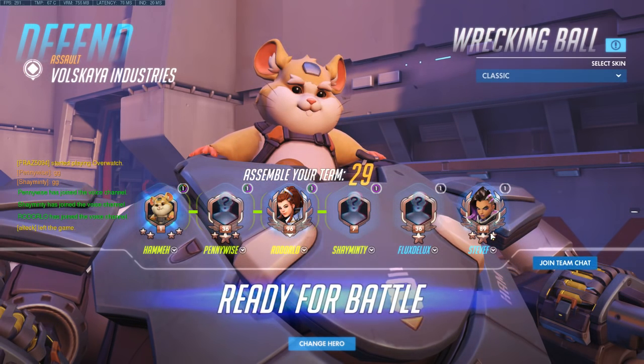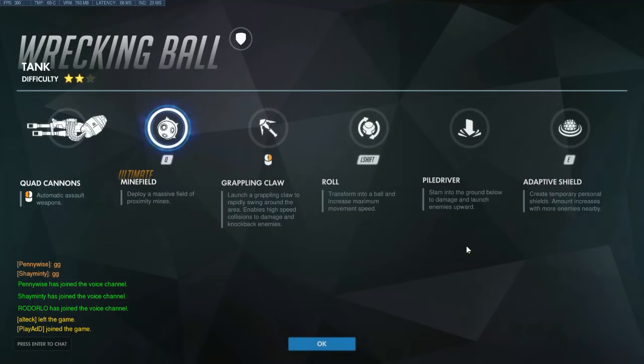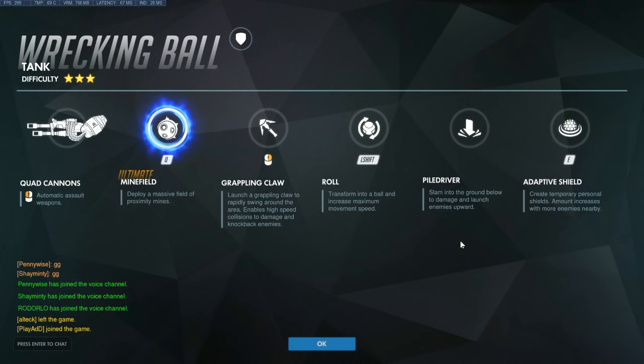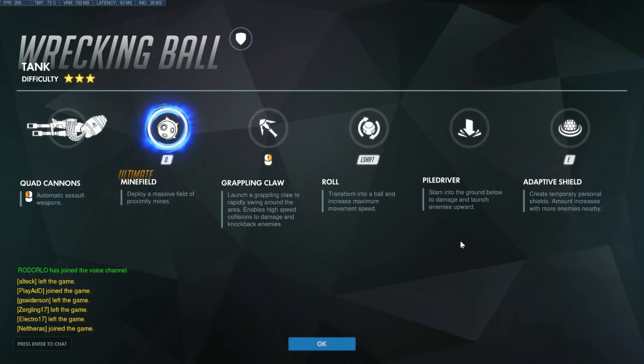So there we go, that's our little friend Wrecking Ball. I love his crazy deep voice as well, it's very very funny. So I have to admit I need to play with this Grappling Claw - launch a Grappling Claw to rapidly swing around the area. I've been trying to swing upwards, doesn't seem to be working. Enables high-speed collisions to damage and knockback anyway. So I think if you're rolling in and then swing - I have not tested yet the combination of the abilities. Can I roll and then swing? Increase maximum movement speed, because then there's that synergy - you're going fast, you swing with your momentum with your Grappling Claw and hit loads of enemies.